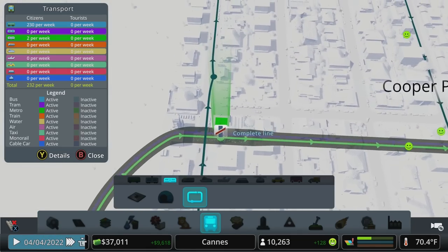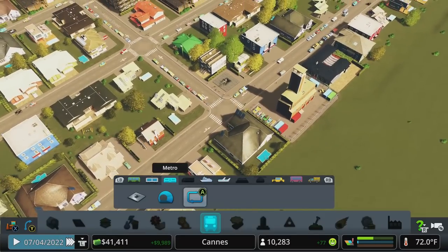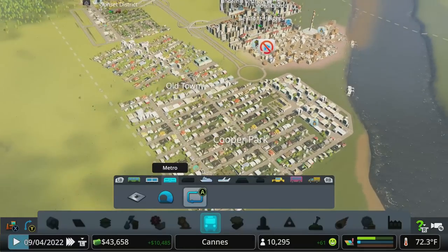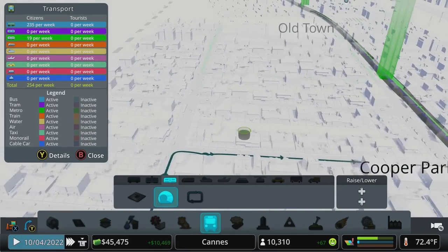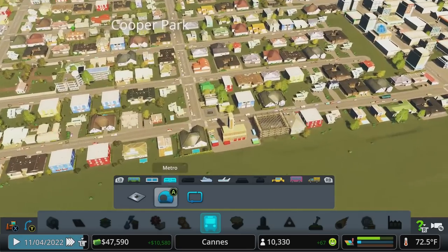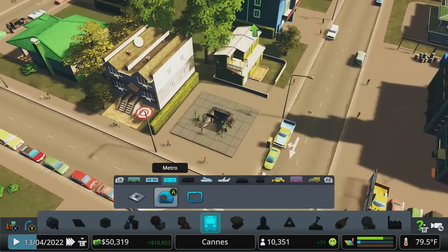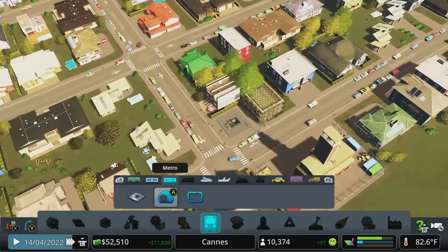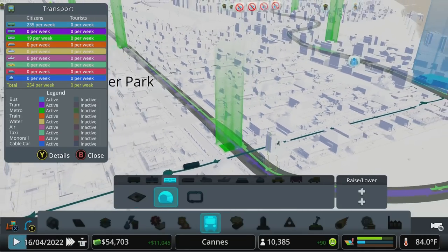Try and think about your metro station placement as a top priority — you want to be in population centers or where there's a lot of people potentially working, like an office park. Moving the tunnels is generally easy; you can bulldoze those, reconnect them, add a stop and have tunnels that connect with each other. But moving the stations is a little bit more expensive and may require you to bulldoze a building. They have a very small footprint — just about two by two squares — but they move lots and lots of people. You can already see people pouring in and out of the metro, which is fantastic. We're already getting some people off the road.